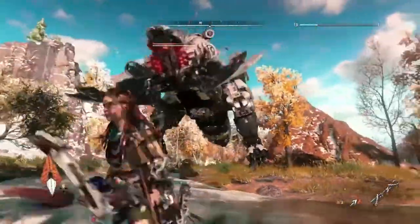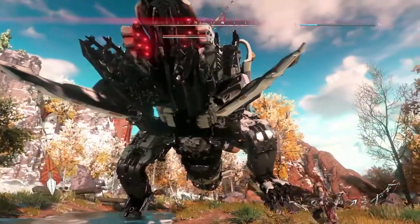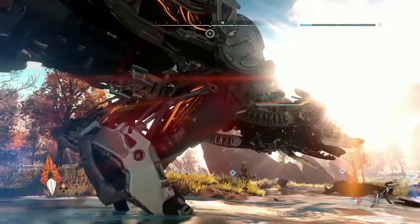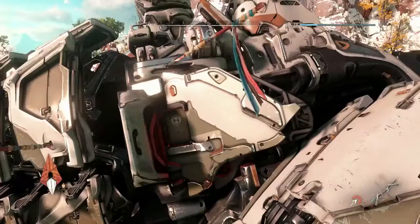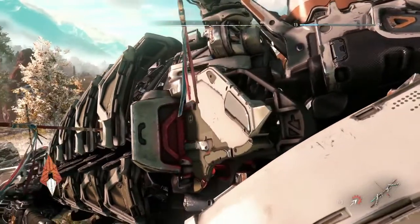This is the mighty Thunderjaw. One thing that you will immediately notice is the size differential between Aloy and the Thunderjaw. The Thunderjaw is 24 meters long and 10 meters wide. It has 93 destructible armor plates, each with its own health value, and it has 271 animations and 67 VFX. It has 12 attacks. It's 550,000 polygons. So what we're taking a look at here is actually some of the strategic and tactical elements of a fight that Aloy will want to think about when she gets engaged with the Thunderjaw.